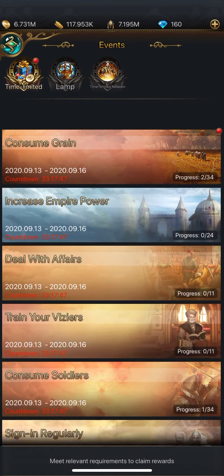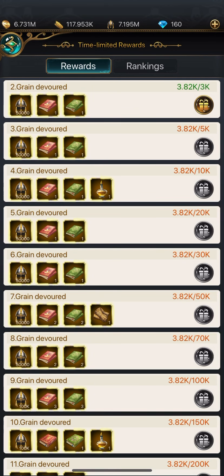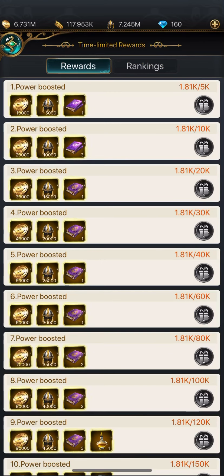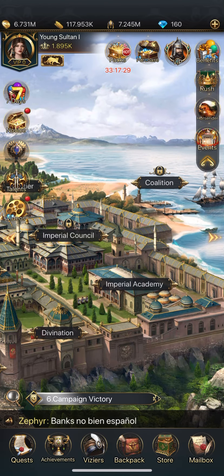There's a whole list of rewards here. I've got one with a red dot which is 'Consume Grain.' Every time you hit one of these milestones you get the rewards on the left. Let's try the Empire Power one — I need to get to 5,000, not sure if I have enough gold, but let's try.